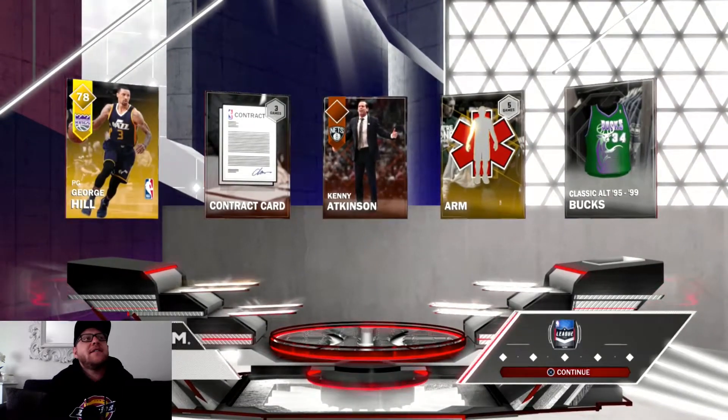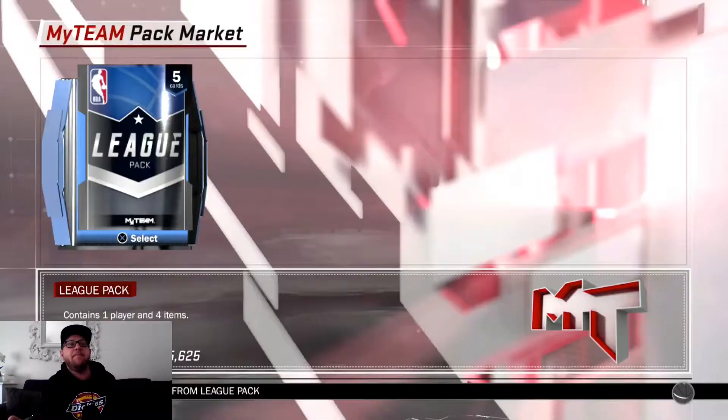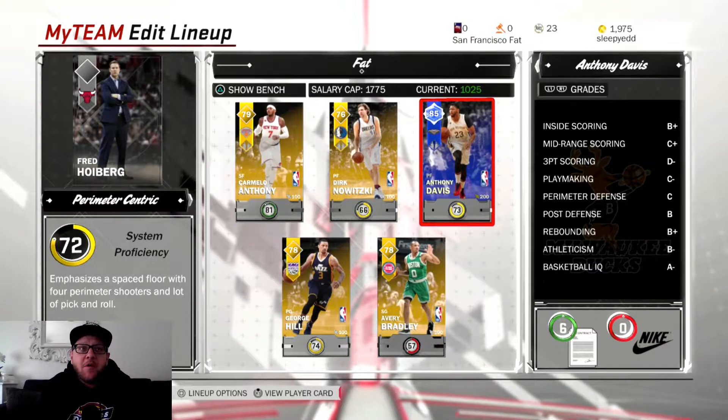George Hill — that's a pretty good point guard, 78 overall, I'll take that. This is the squad I'm going to use to hopefully beat the first round of domination. I'm going to keep opening a few packs but I'm going to put all my other cards on the auction block.